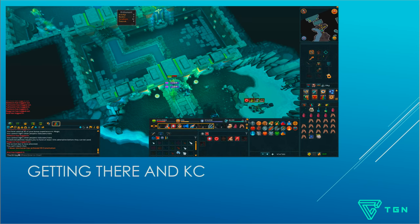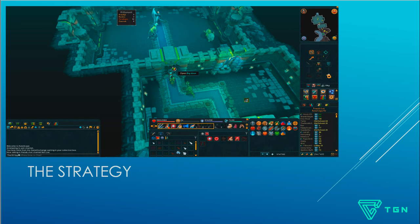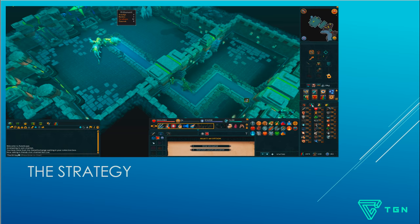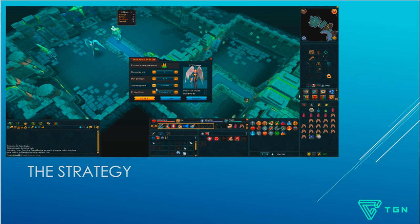Once you've got your 40 kill count, run south and enter the boss room — you're good to go for your Saradomin trip. The boss room is usually busy, so it's best to make an instance unless you're very low level and it's not worth the money. Click 'Start/Join Custom Encounter,' set max players to 1, and set spawn speed to Fast or Fastest — depending on whether you need to use Regenerate between kills. For most kills per hour, use Fastest, but Fast gives you time to regenerate HP. Don't select Practice or Hard Mode, then click Start.